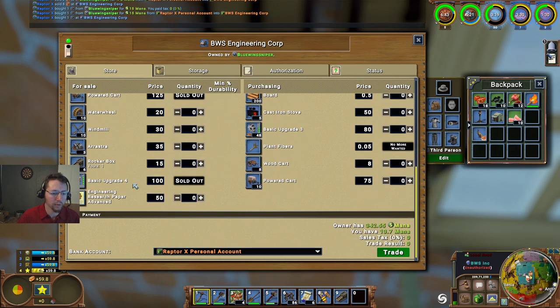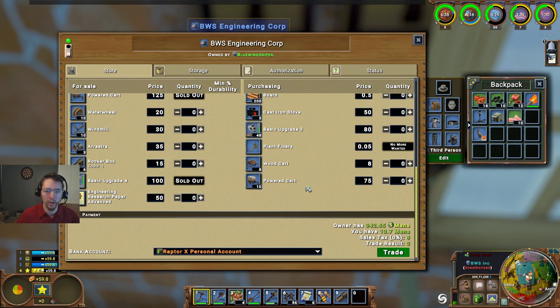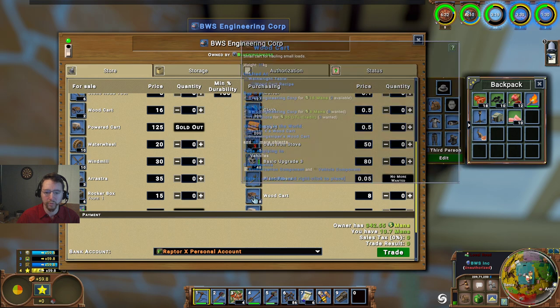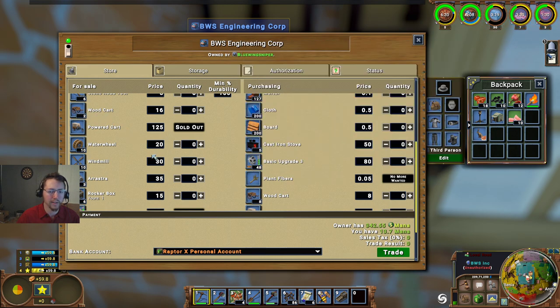Do they have stamp mills? I think we're still a little ways away from being able to do that very efficiently. We might wait on that wood cart - that's a bit of a rip off, purchasing for eight and selling for 16.